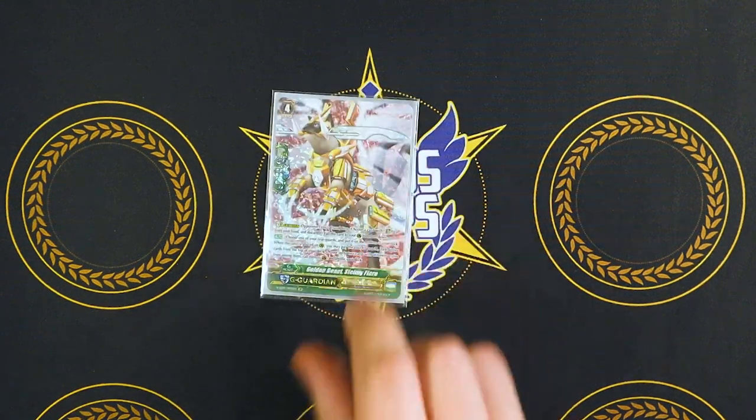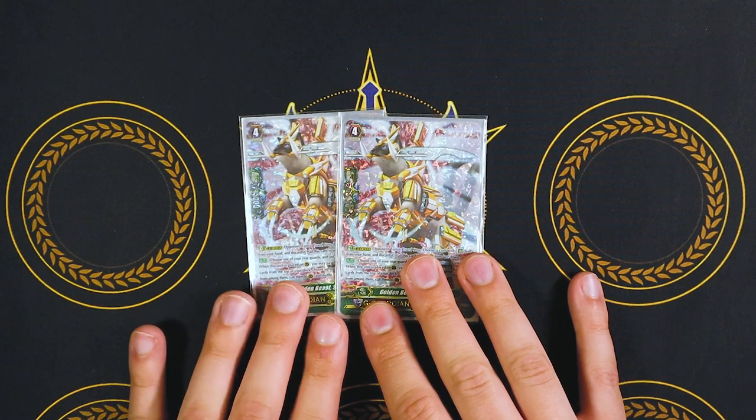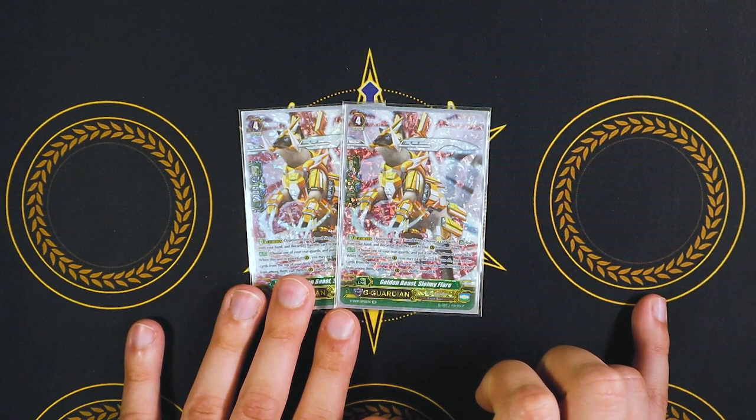Speaking of really good G-Guardians, the classic Slammy Flare. You put a rearguard to the bottom of your deck, look at top five, call two things of different grades to Guard Circle. This is pretty much how you find your PGs. Always a really good staple G-Guardian. I really don't see this going away unless they make a G-Guardian that calls from deck to the rearguard circle directly.